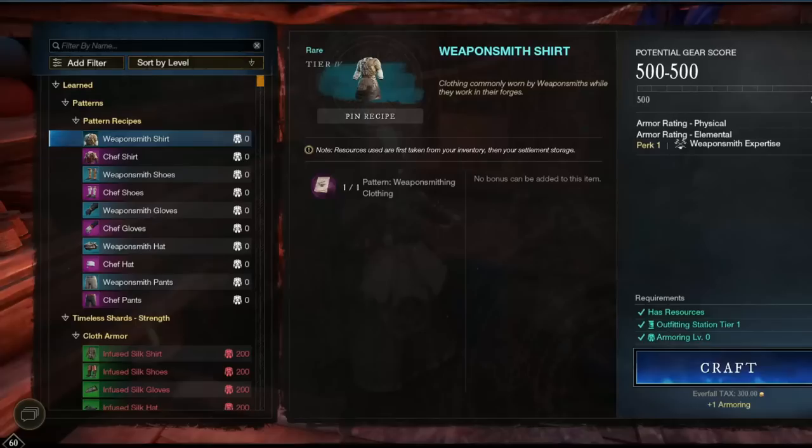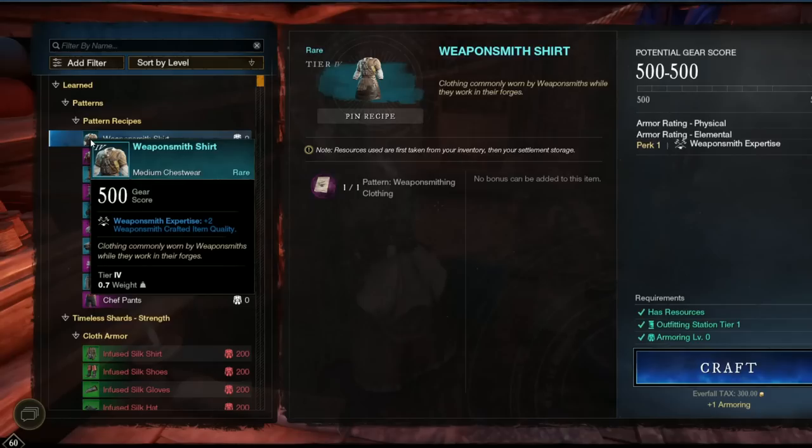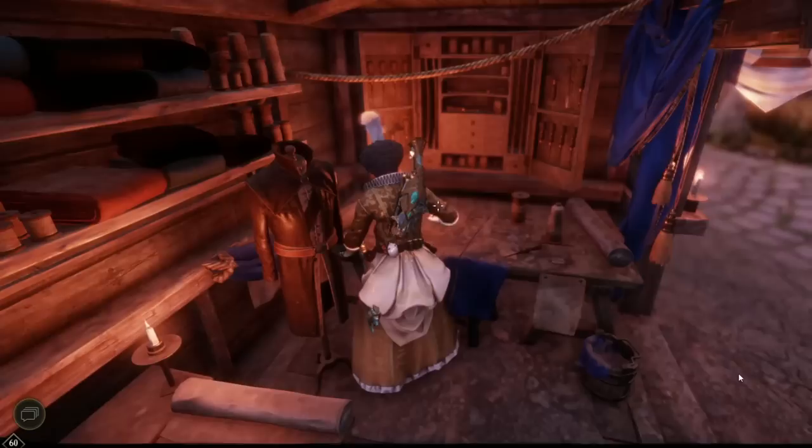With the changes in the July update, you can now receive a pattern when you are opening aptitude crates. This pattern is unique in that it requires no materials, and you can use it to craft any piece of the set associated with it. You simply take the pattern to the upfitter station and craft the piece of the set you are missing. These patterns exist for every refining, gathering, and crafting trade skill set, and can be obtained in this fashion now. However, the drop rate is low and the cost of grinding aptitude is high. So although I want you to know this is always an option, these sets do still drop in the world, so let's have a look at where they drop.